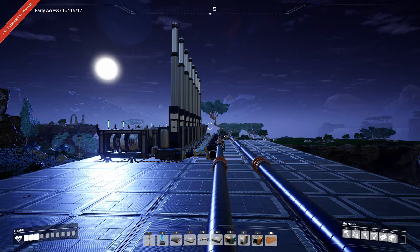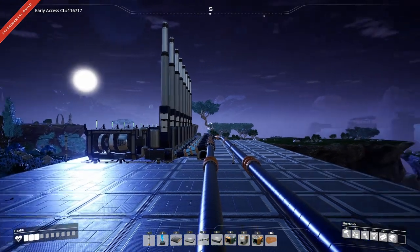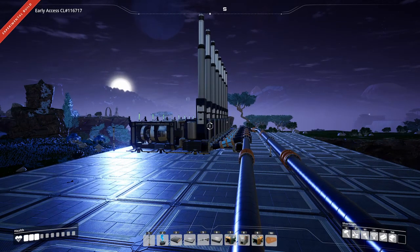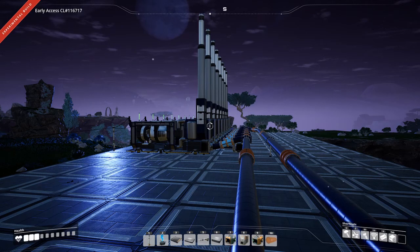Welcome back for another episode of Satisfactory. On this episode we're going to be expanding our coal production here to increase our energy. When we upgrade the Mark I miner up to a Mark II, we're going to be able to overclock it and produce 270 coal per minute, which will be able to handle 18 generators.